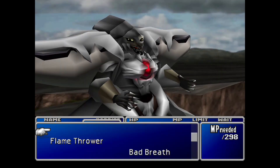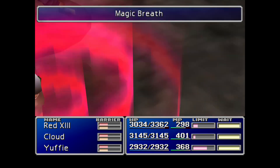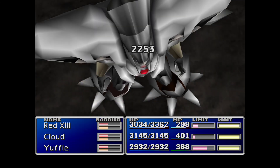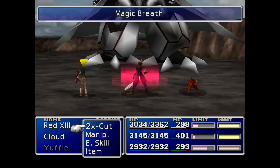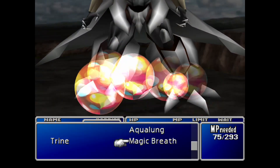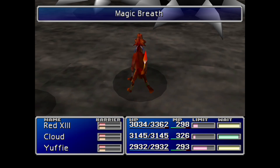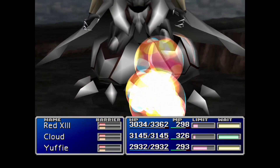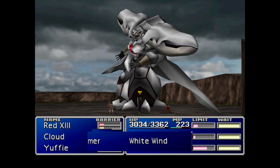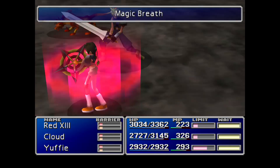If you have Magic Breath, I think that would be the best one to go for. If you are worried about running out of MP, just use Magic Hammer or Ether. That's the only way you can hurt Diamond Weapon — using magical attacks.